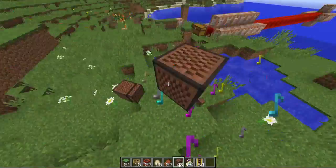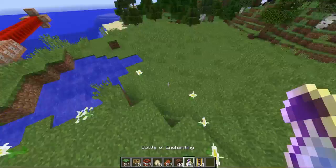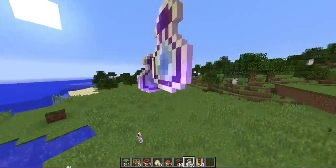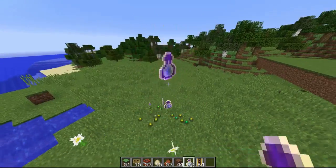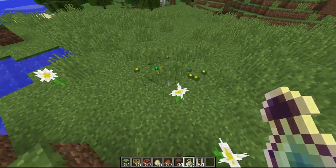XP actually places XP on the ground — so if I drop this everywhere you'll see there's XP all over and I can pick it up.